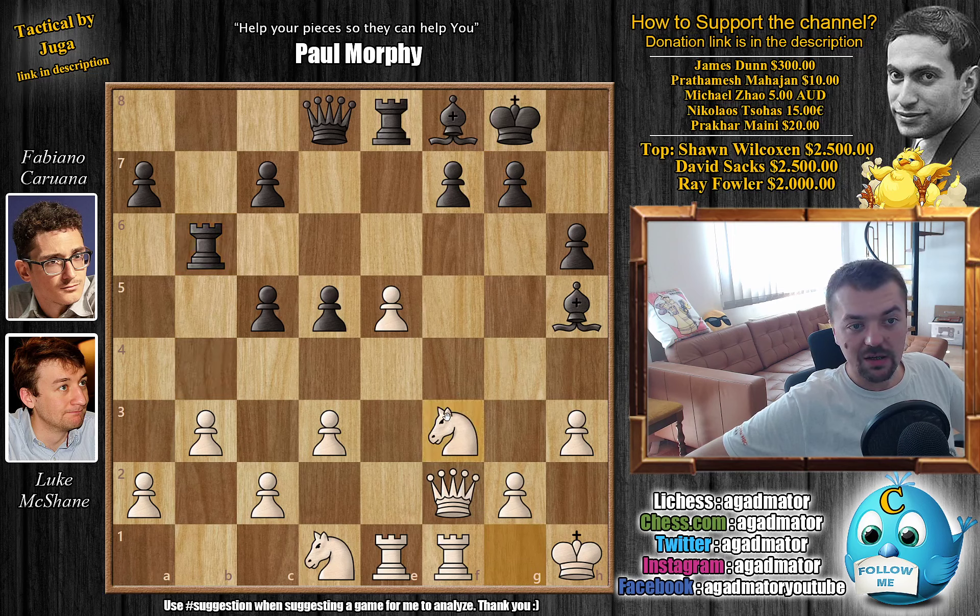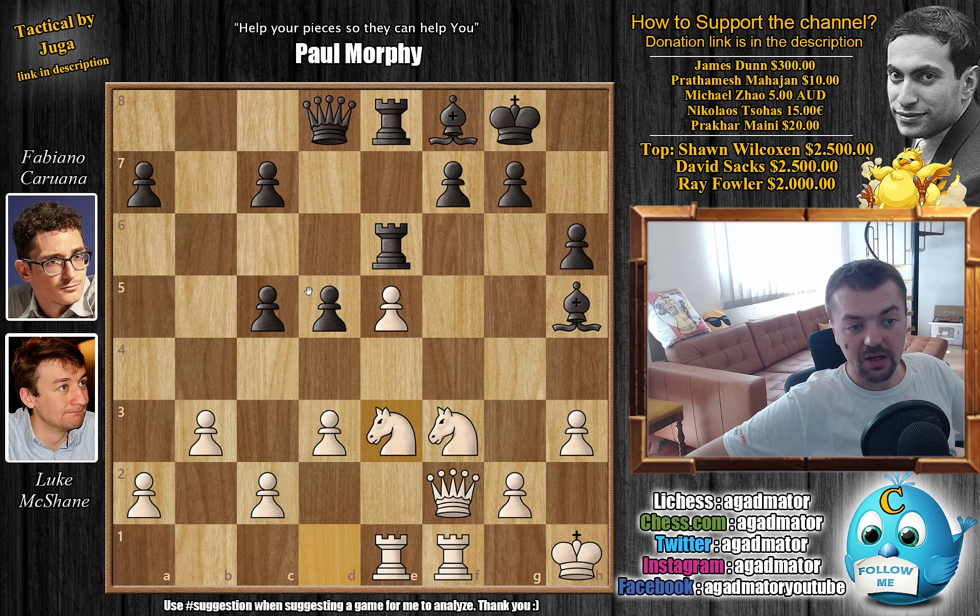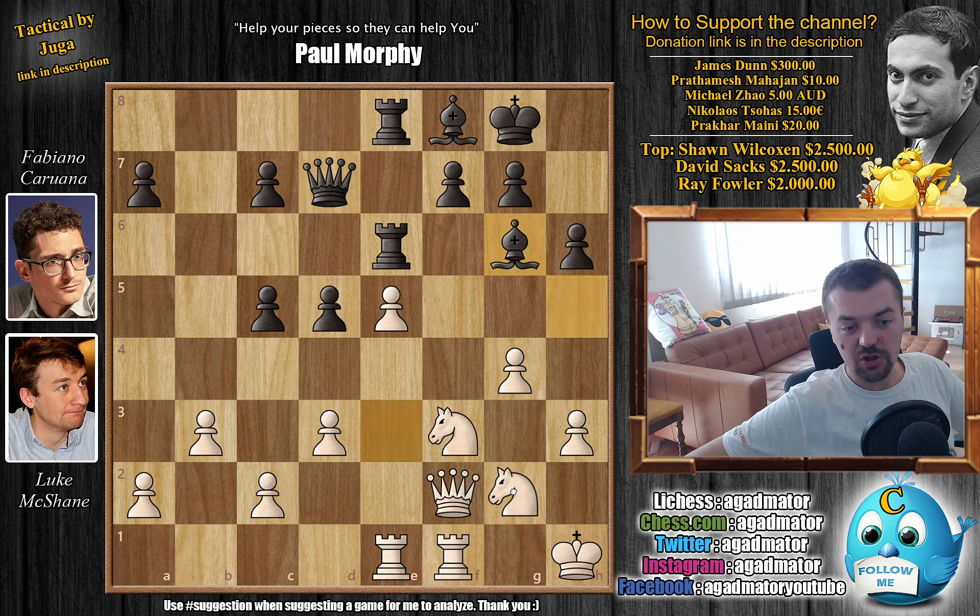We have Queen to f2, and now c5, just advancing that pawn, not allowing Queen-captures on a7. We have b3 — now the Knight can move, as there is no more Rook-captures on b2. And now Rook back to b6. From here Fabi can use the Rook for defensive and attacking purposes. We have Knight back to f3, and Rook-b to e6 — now doubling up here and starting to put pressure on the e5 pawn. There is no danger of captures to win the e5 pawn, because you still have to keep an eye on the f7 pawn, so you can't just give up your light-square Bishop.